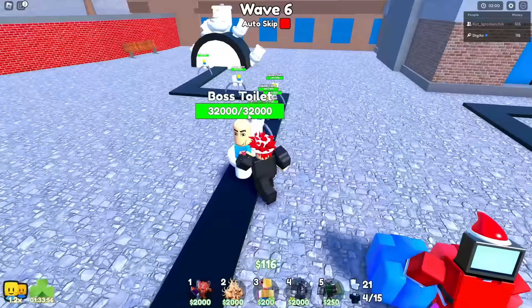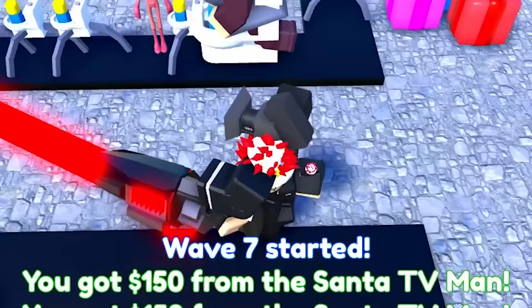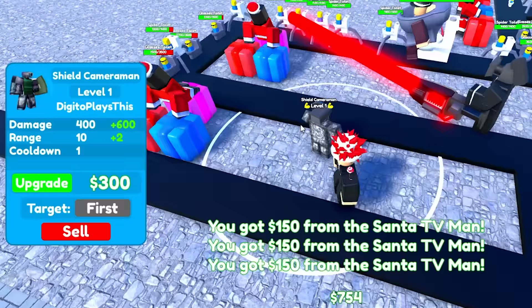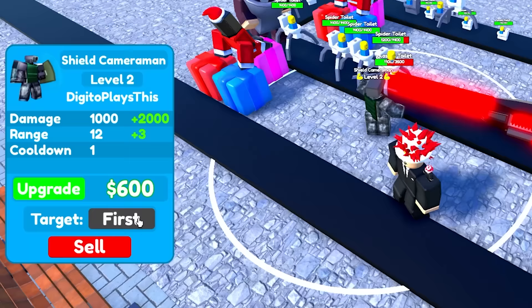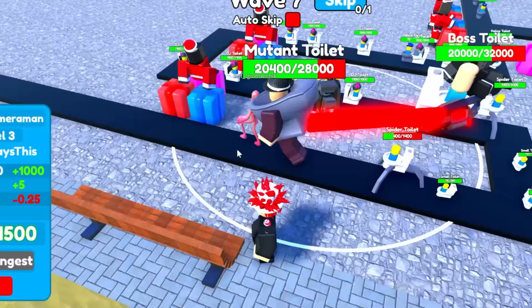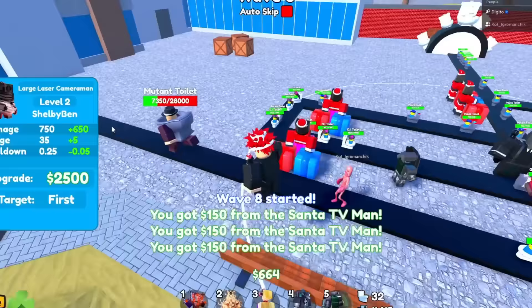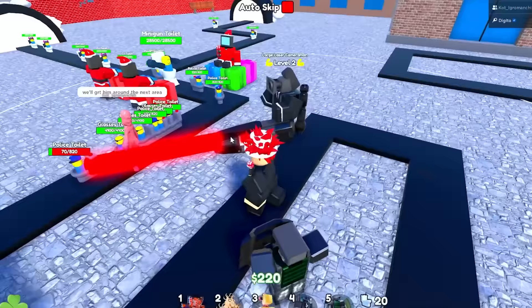We have the boss toilet and other things coming out. He only does 200 damage — I'm not confident in that. I might just upgrade this dude just in case. I'm going to upgrade the shield cameraman because he can do so much damage. I'm going to set him to attack the strongest so he can attack the mutant toilet. He did upgrade the large laser cameraman, so the boss toilet should be taken down. We'll be good for a while — let's upgrade everything else.